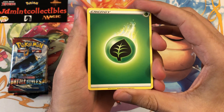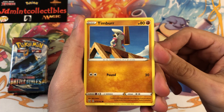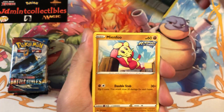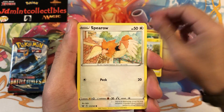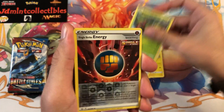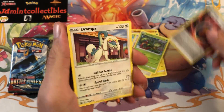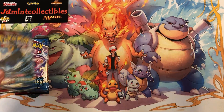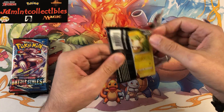Let's see what we have on this one. Starting off with Timbur — there we go — Gurdurr, that's its first form. We have Lickitung, Honchkrow, Mienfoo, Cherubi, Pachirisu, Spearow, and Carnivine. We have Single Strike Energy as the reverse, and behind that is a Drampa. Alright, so we're oh-and-two so far, but it's all good, let's keep going.